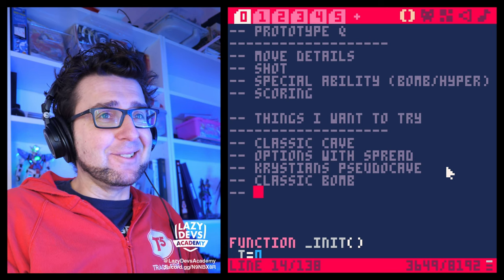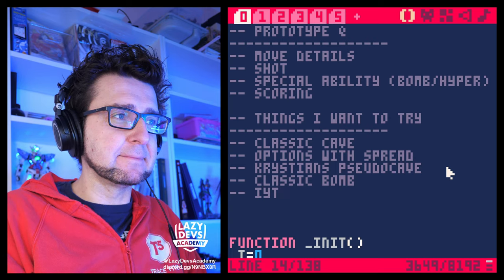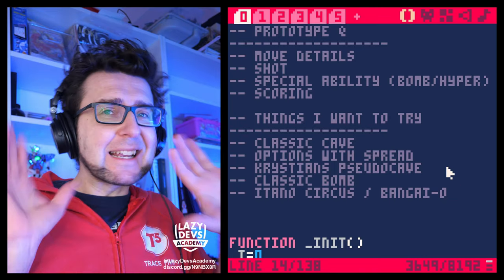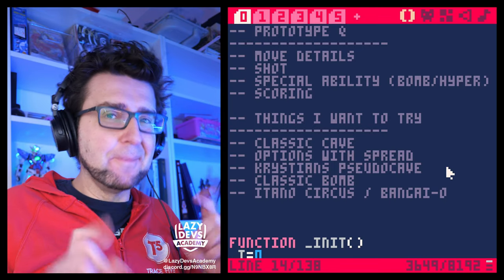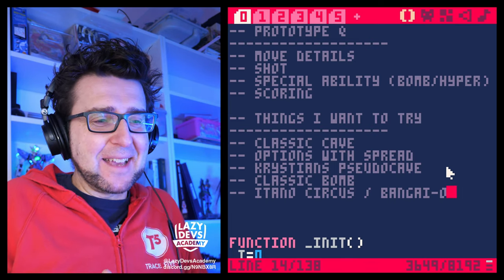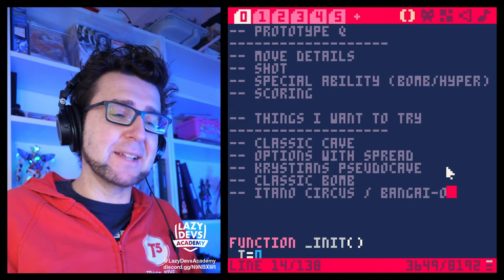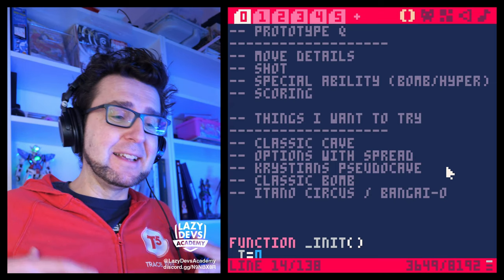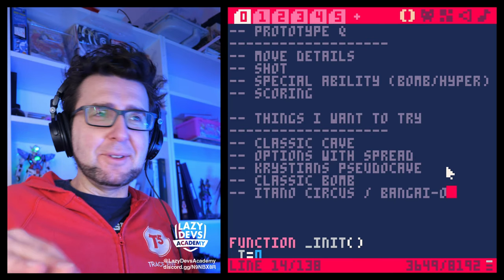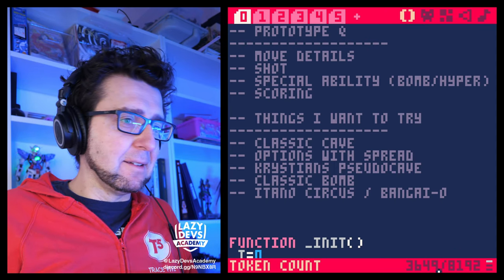Something I want to try out is the Itano Circus — or like Bangai-O. This pertains to the special ability. Sure, let's make a classic bomb, but also — we already have a jet, and just dropping a bomb doesn't seem that exciting. Maybe it will look amazing since we have a really good explosion system, but something I really appreciate are the aesthetics of Macross — the old anime series with jet planes that transform into robots. The creator, Ichiro Itano, is a very famous animator who coined the term 'Itano Circus.'